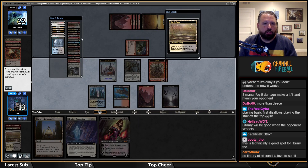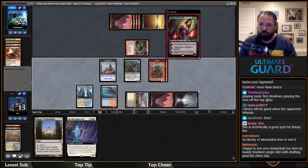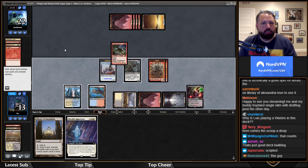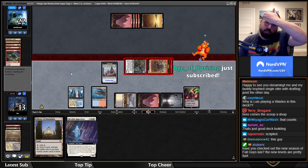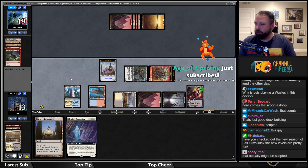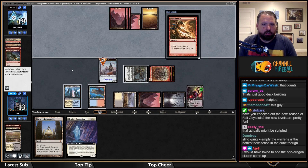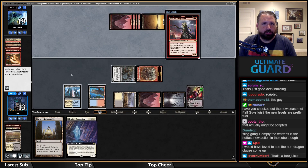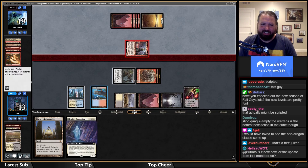I need double white — I'll get the Scrubland. Lily or Sling-Gang the Hazoret? Boom! They apparently have Avalanche Riders as the card that makes the most sense here. Oh, Hazoret — okay, I can just Skyclave it. Skyclave is so good!